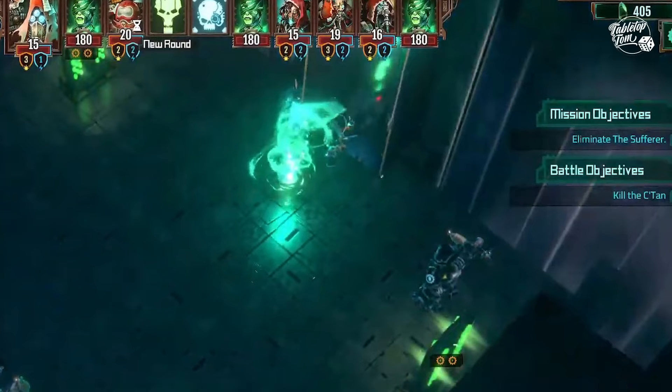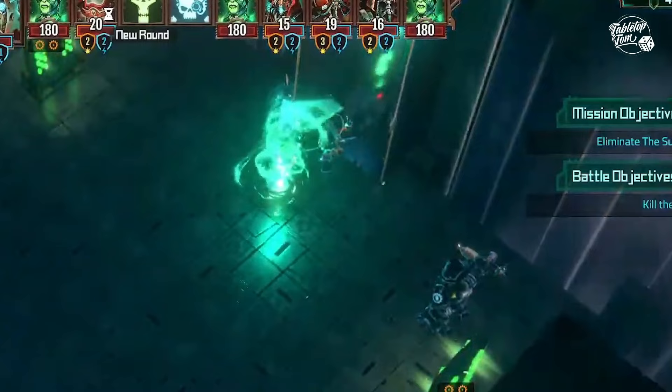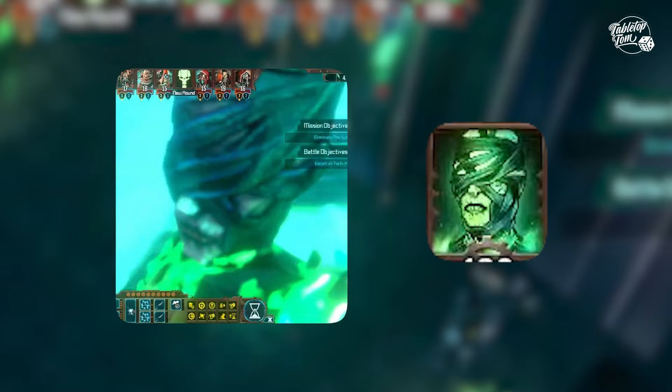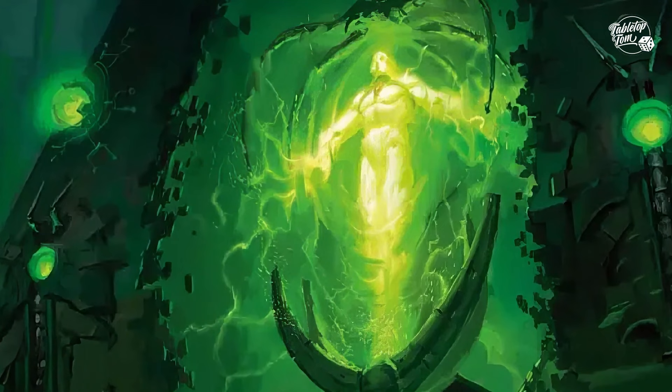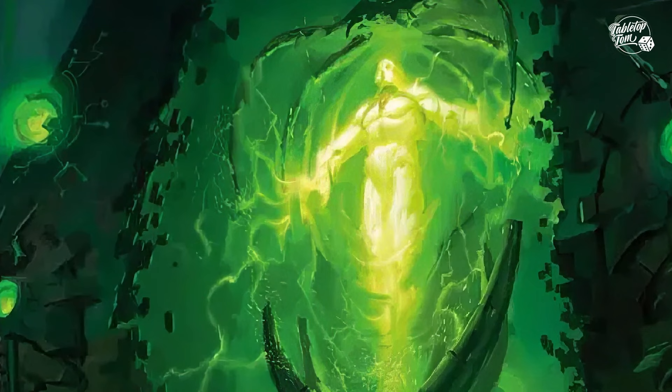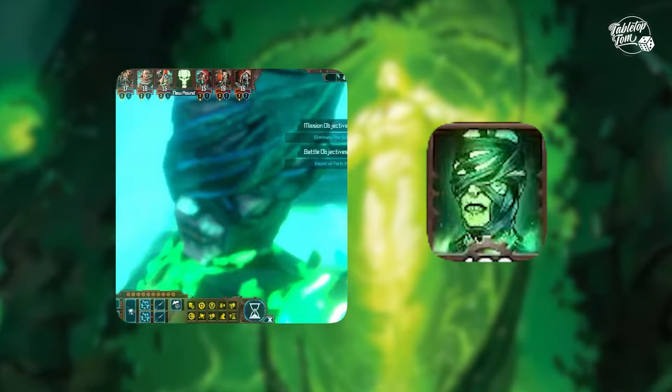In a hidden mission within the game, players come across the C'tan Shard of the Sufferer, which they need to eliminate to complete their goal. At first glance it's hard to make out details, but when zoomed in closer we can see it has a rather interesting appearance. The fact that this C'tan has been given a quite unique design suggests that GW wanted something more specific than a generic Transcendent C'tan as one of the game's bosses, and that also suggests they've thought somewhat about the Sufferer's background and lore even if they haven't fully revealed it.